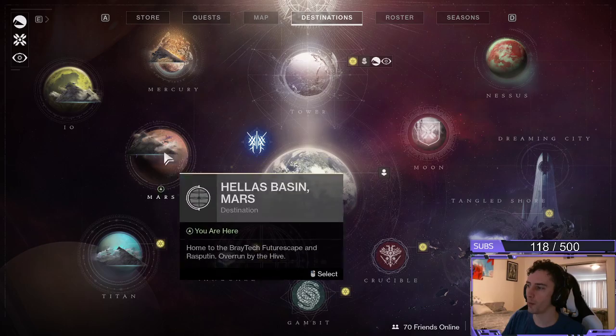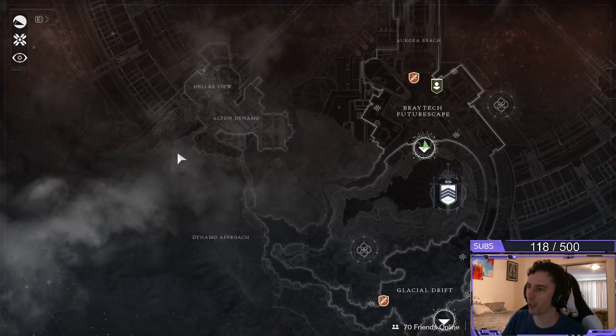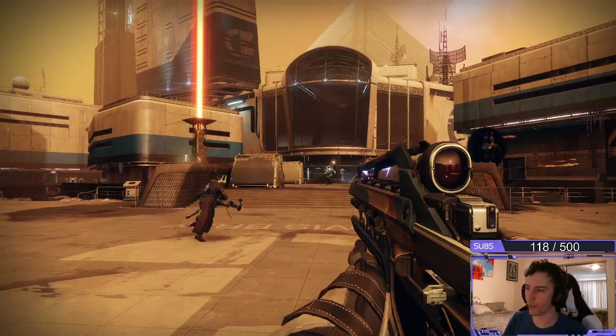First step, you gotta go to Mars. Head to your destinations tab, click on Mars on the left there, and then fast travel to Braytech Futurescape.